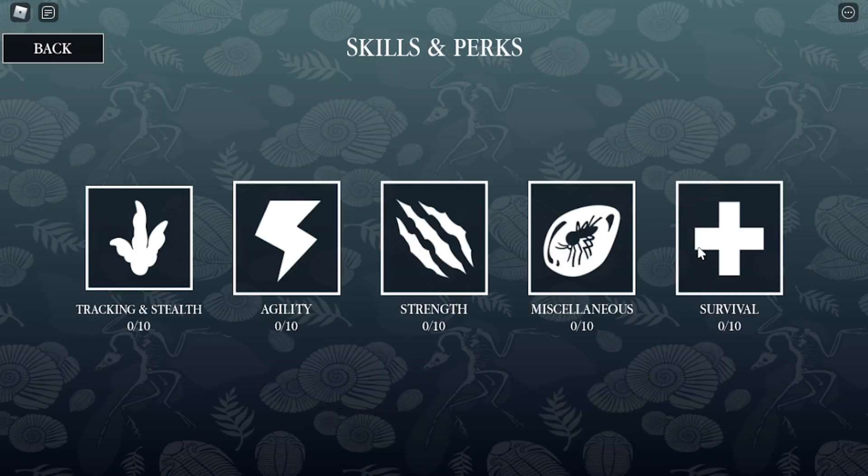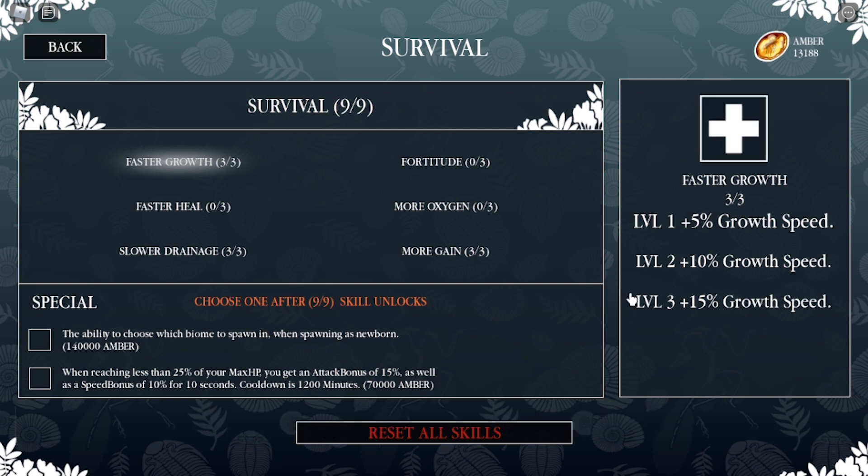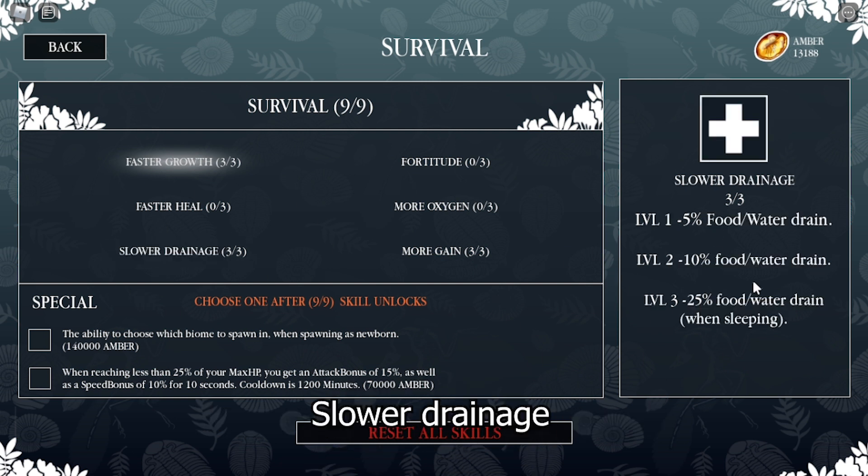In Non-Survival, Diplo takes a while to grow, so you're going to want upgraded faster growth and slower drainage.